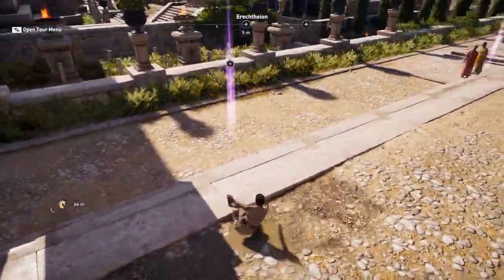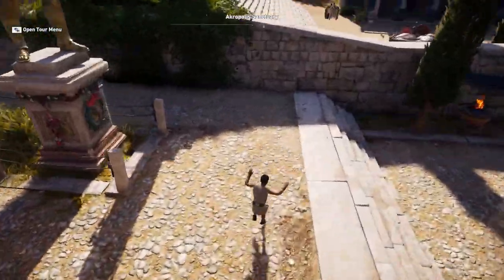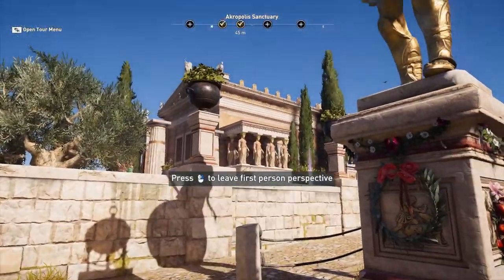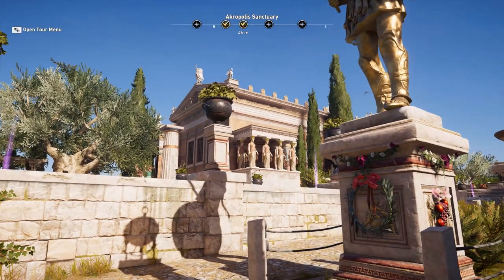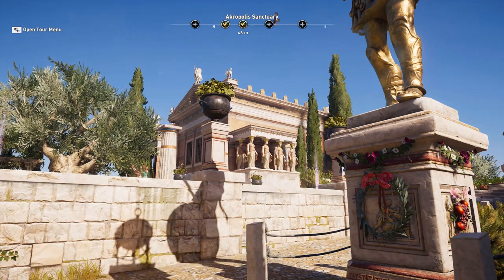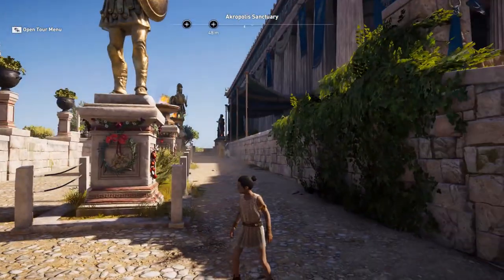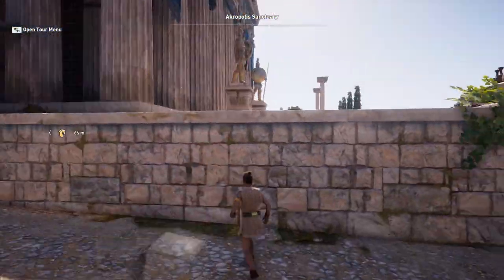Here we would have the ruins of the temple of Athena Polias, and coming up we would have this visual: us being in the middle, the no-longer-existing ruins of the temple of Athena Polias, and in the background the girls who caused this destruction with their behavior — they are literally carrying the shame of their sins on their heads. It's quite an interesting arrangement.